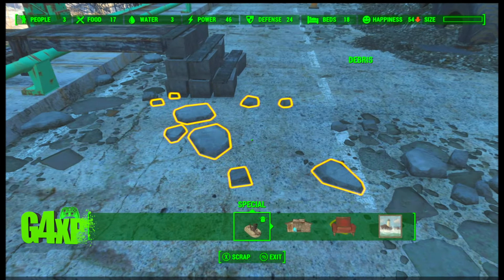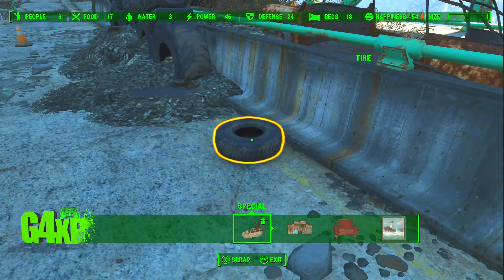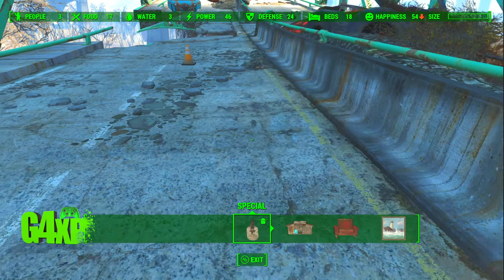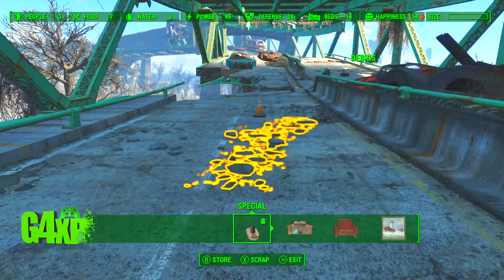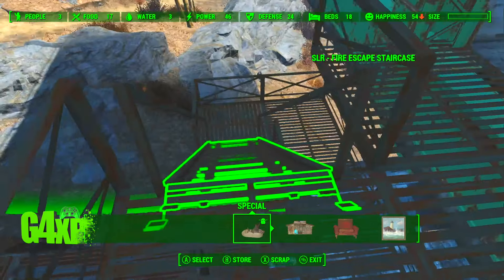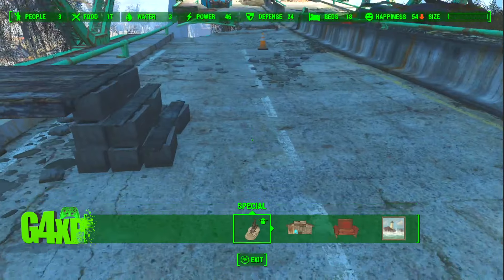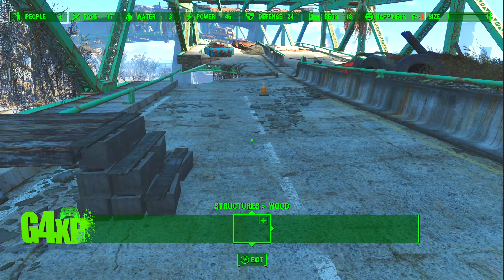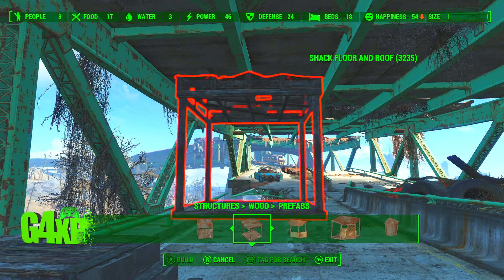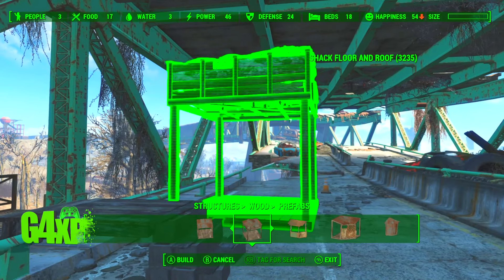Let's get in the build menu and get started. I'm just going to clean up some of this debris — this is kind of important because if you're going to build on this stuff it can sometimes interfere with your items. I was checking out how far along I can build before I hit the boundary. Just be careful when you're scrapping stuff because you don't want to scrap part of the overpass — that wouldn't be good.